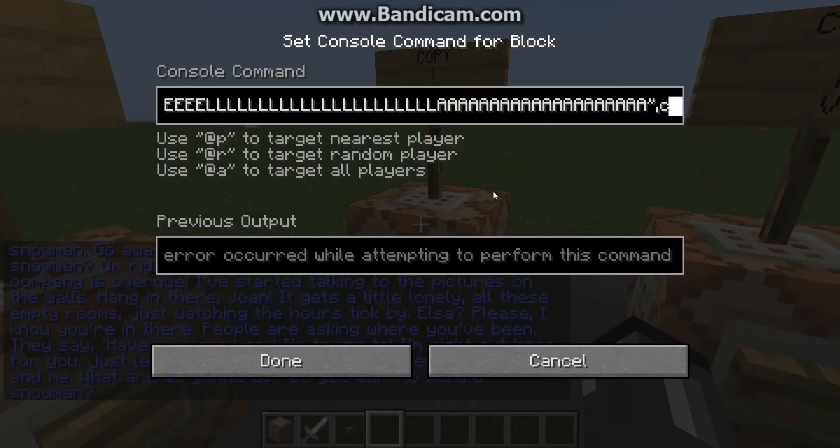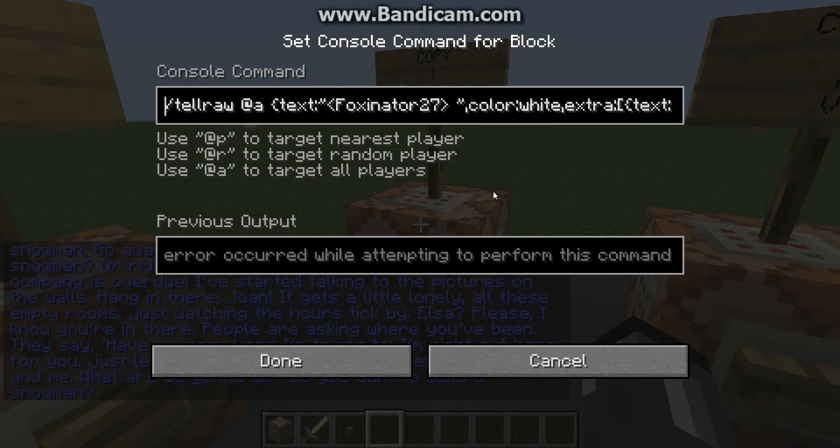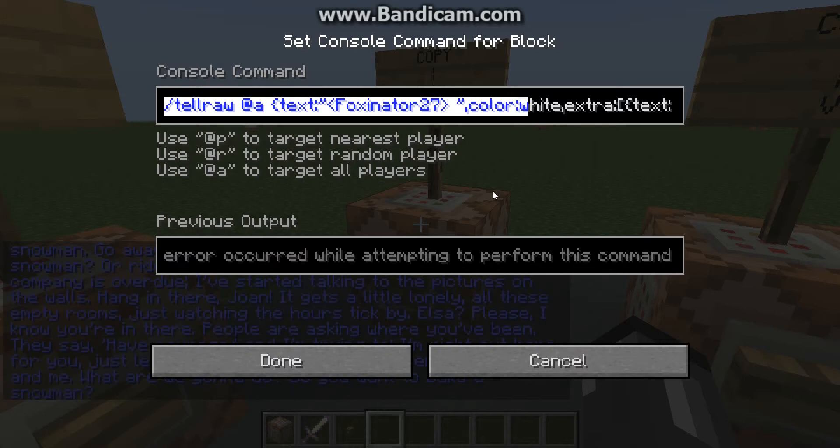Let's say I want to copy this one right here. Hold Shift, use the arrow key. This is what happens if I let go of Shift before I let go of the arrow key — it just does that and it ruins the whole thing, and then you've got to redo it all. If you have a really long command like the other one, you're going to have to redo that all and it's going to be really annoying.